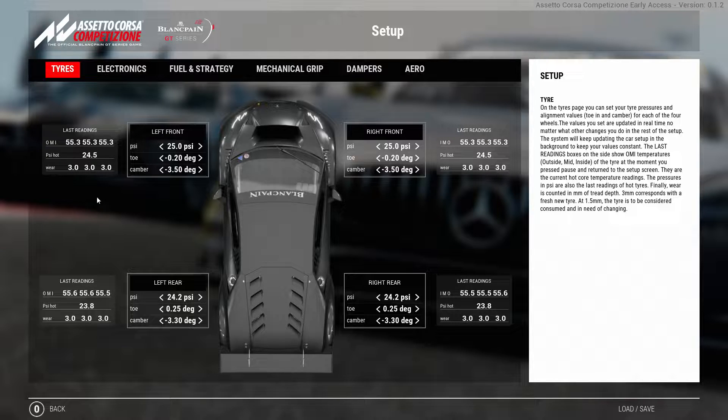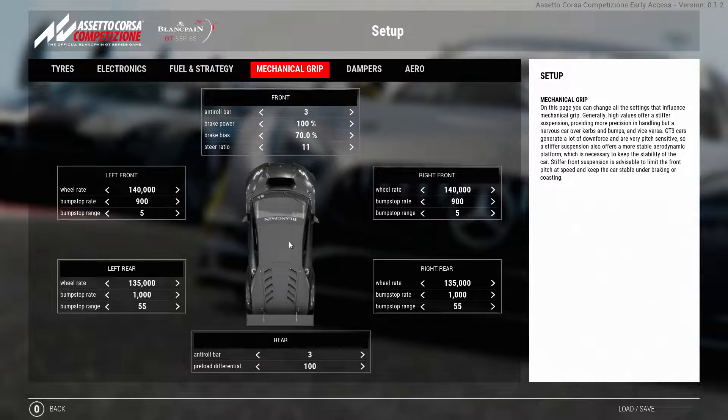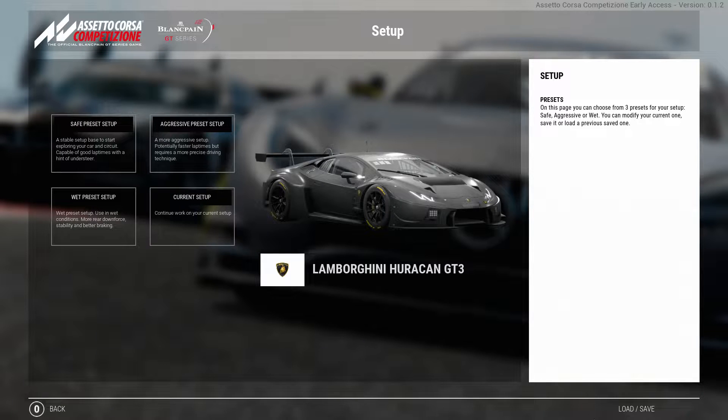I've also enabled tyre wear. So what we're going to do is take this out for a couple of laps, see the tyre wear, and then start adjusting the pressures, the toe and the cambers on the wheels, as well as maybe a little bit more on the aero and the roll bars or suspension. Make sure you stay tuned for that.